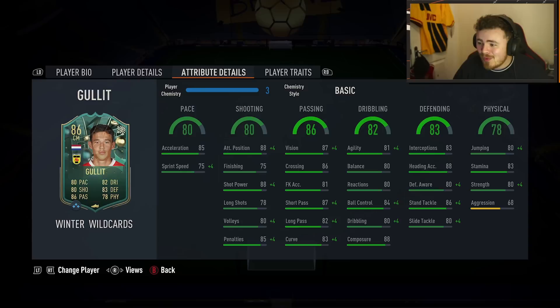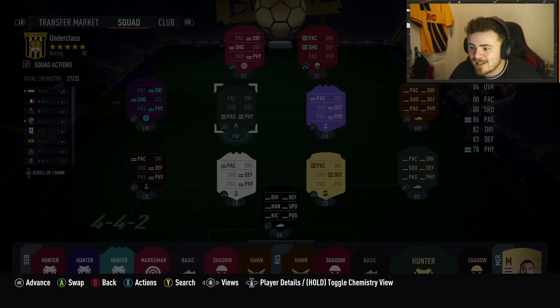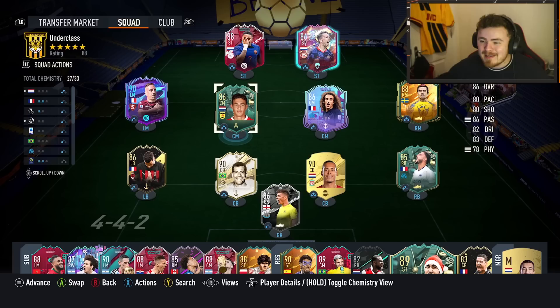I'm going to give him an anchor chem style, or maybe an architect. People are saying architect could be the way. Does that increase the aggression up a little bit? It does. Does it make him lengthy? It does — make him lengthy.